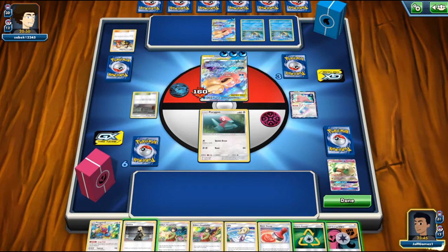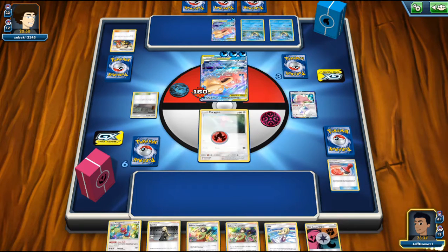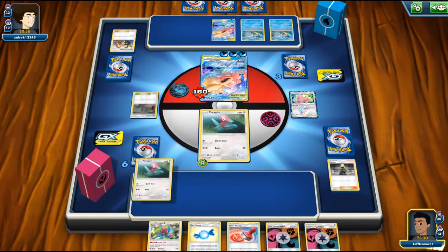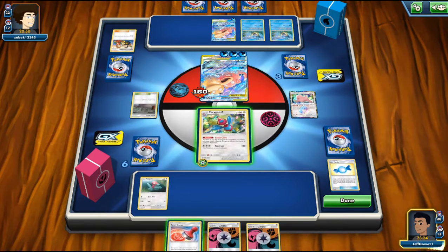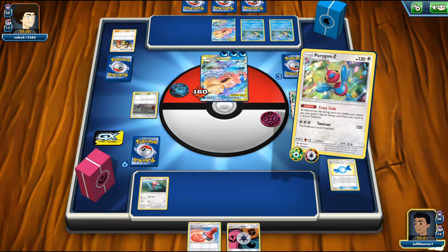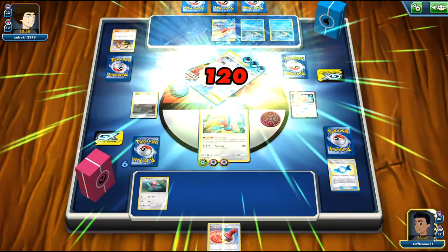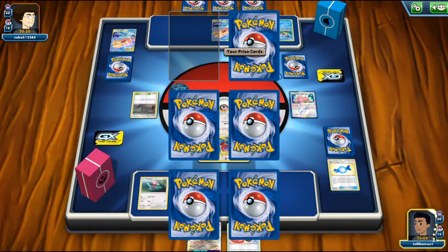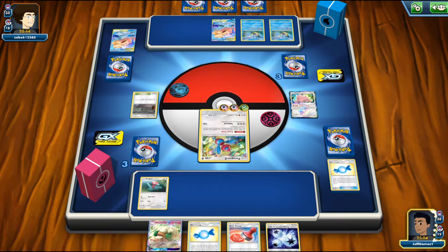I draw a Lillie — Lillie is pretty much dead in this situation. I'm going to Reset Stamp him down to 3 cards. I need to find another basic so I can stay alive. I'll detach the cycle and Cynthia for 6. I can attack this turn. I'm going to move to Porygon-Z and use Crazy Code to attach 2 Unit Energies. I knock out with Tantrum and take three prizes.